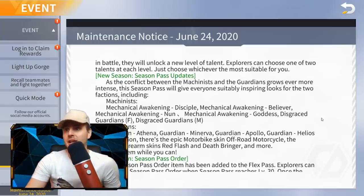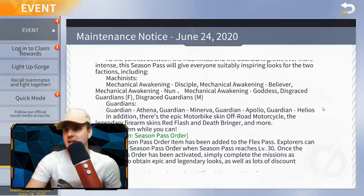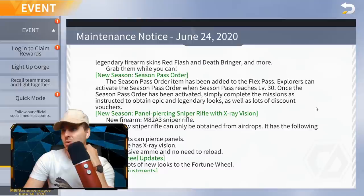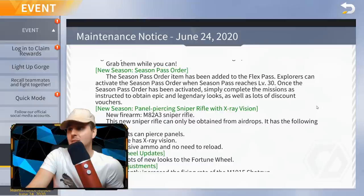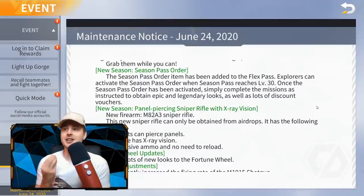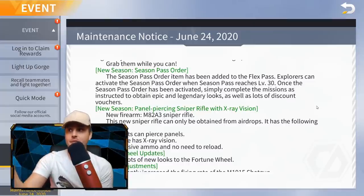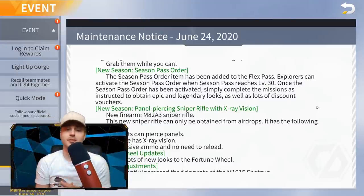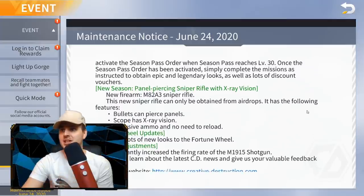This season pass will give everyone inspiring looks for the two factions including Machinists, Guardian Athena, Guardian Medeva, and more skins. The season pass order item has been added to the Flex Pass — explorers can activate the season pass order when the season pass reaches level 30. Once activated, simply complete the missions to obtain epic and legendary looks as well as discount vouchers. So once you get your battle pass to level 30, you unlock missions, and completing them earns you epic and legendary skins — we actually get earnable skins in the game again!